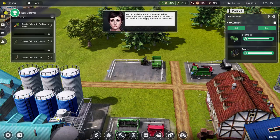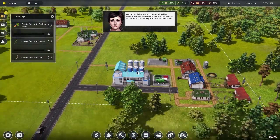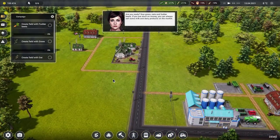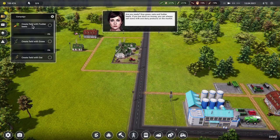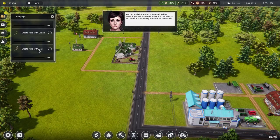So — grass, oats, and fodder beets, the things I've never heard of, the stumpy carrots. If you're short on money you can always sell some milk and dairy products on the market. Now we've got to sow the things. I assume we have to make a field. Create a field with fodder beets, create a field with grass, create a field with oats — oh this is wonderful, how do you do fields?